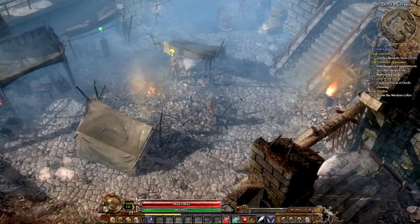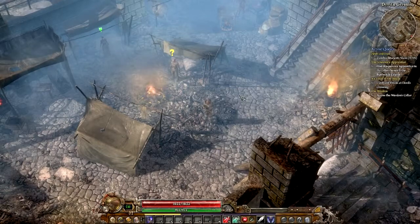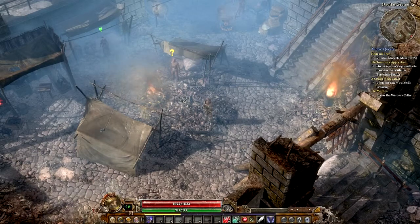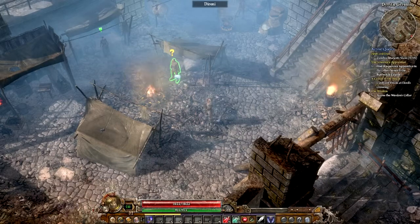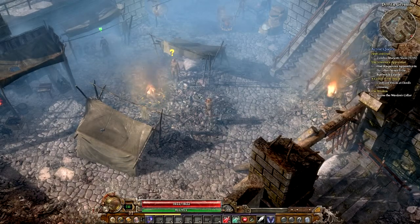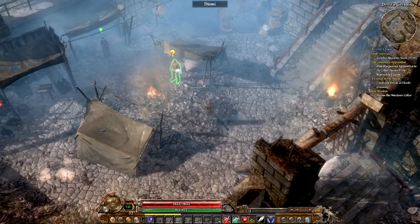Alrighty, so we've got to head back to Burrwitch and take care of business. This is Direni - you may or may not remember him. We found some cultist orders a few episodes ago and he was mentioned by name. He is compromising the security of Devil's Crossing. So let's confront him.